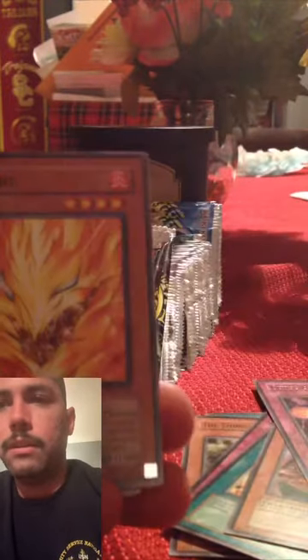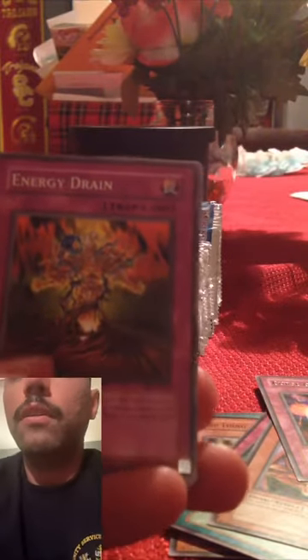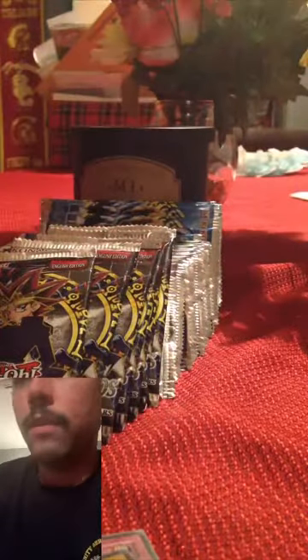Second pack: Primal Seed, Inferno, Heart of Underdog, Balloon, Mad Dog of Darkness. Let's keep the super rares together. Energy Drain, Dawn Turtle, McDora, Soul Absorption — that's pretty cool. It's been a while since I've opened any Yu-Gi-Oh packs, so bear with me.